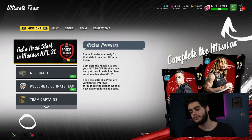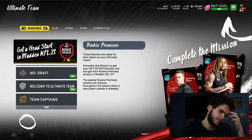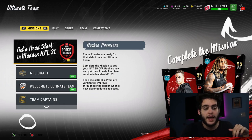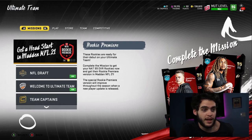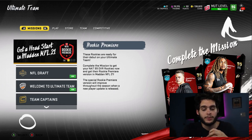Now let's talk about EA Play. EA Play traditionally was an in-person event where you'd go and get an early look at the game — not just trailers but actual gameplay, like playing Ultimate Team. Last year JuJu Smith-Schuster was there playing people in Madden 20. It's also where they give out beta codes, which usually means beta codes should be coming pretty soon.